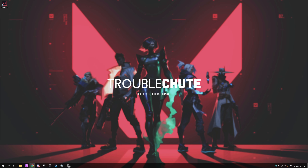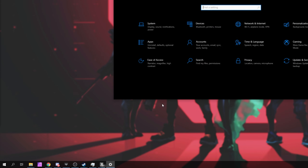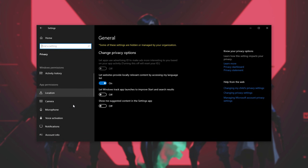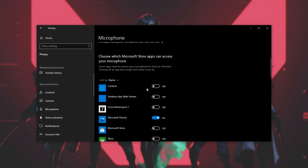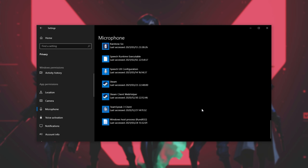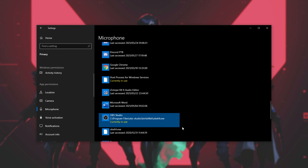On top of this, let's make sure that the game itself actually has access to use your microphone. Press Start and then click the Settings wheel on the left-hand side. Inside of here, head into the Privacy section, then on the left-hand side scroll down until you see Microphone. Click on this, and make sure that Allow Apps to Access Your Microphone is turned on. Scroll down to the very bottom where you see Allow Desktop Apps to Access Your Microphone and turn this on as well. On this list you should see Valorant and apps that are currently using your microphone or have used it in the past. By doing this, it shouldn't be blocked by Windows.